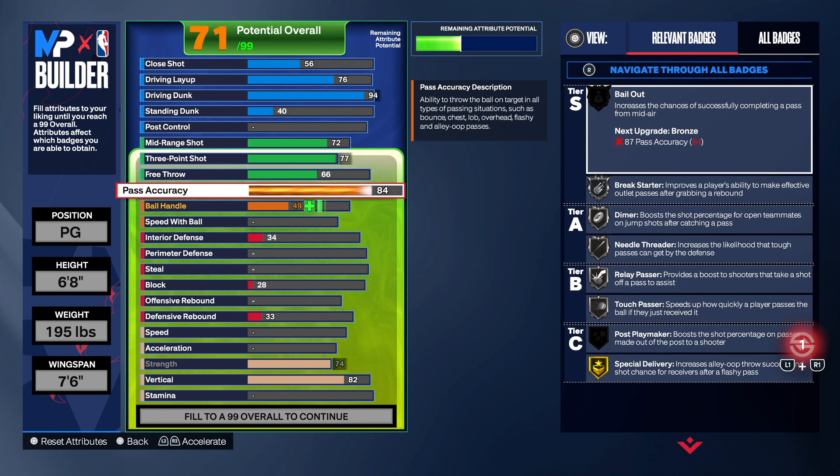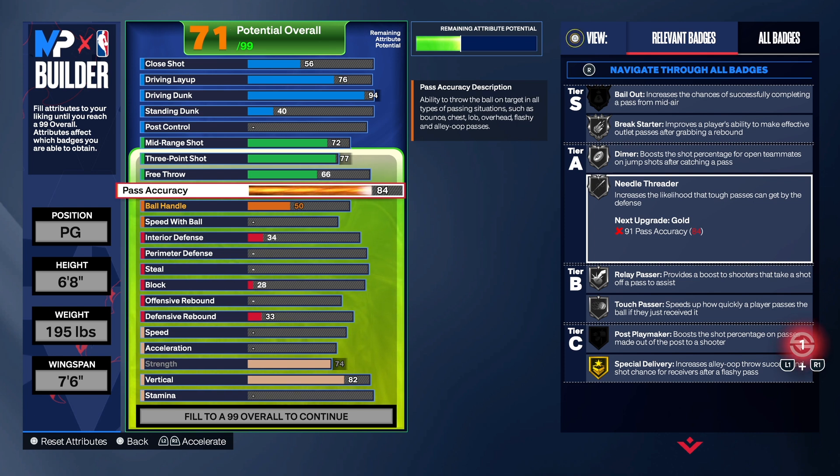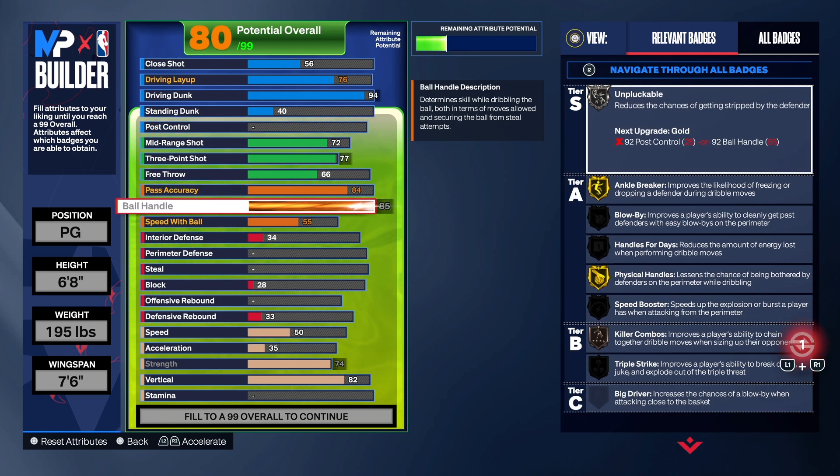With the pass, I like to get that passing up to an 84. Some people will take it to a 77 — that's fine, it can get the job done — but I want to make crisp passes, not beach ball type passes. Taking it to 84 gets us Silver Needle Threader instead of Bronze. We get Touch Pass, Relay Pass on Silver, and Diamond Silver. If you take it to 77, you'll get Diamond Silver and Relay Pass on Silver, but you won't get Touch Pass and Needle Threader on Silver.